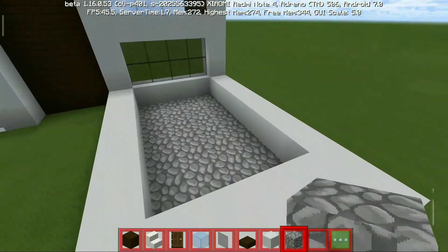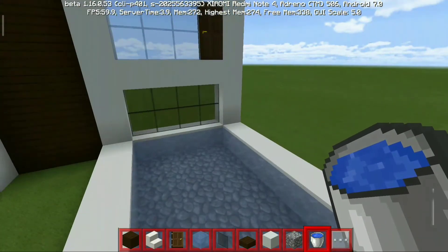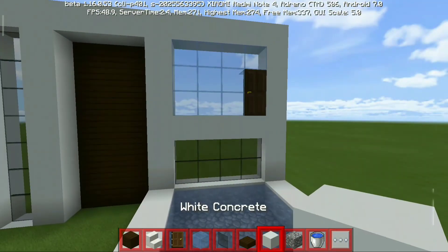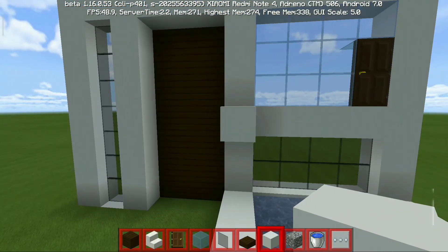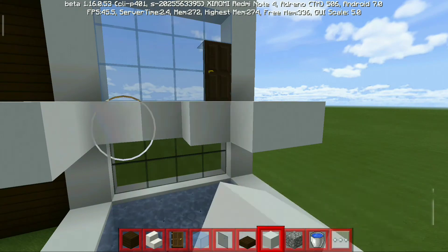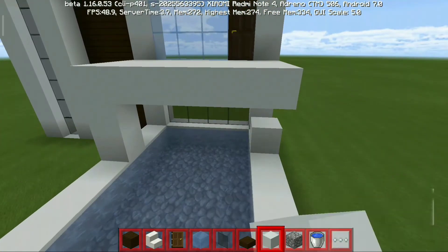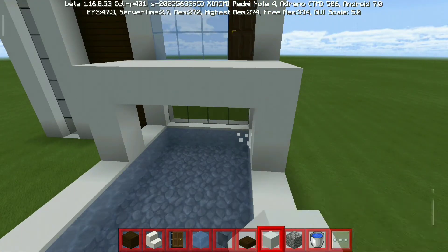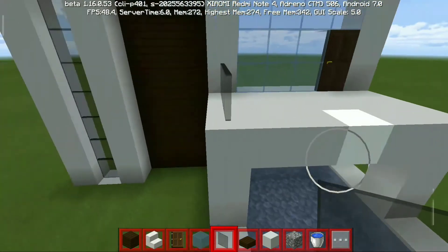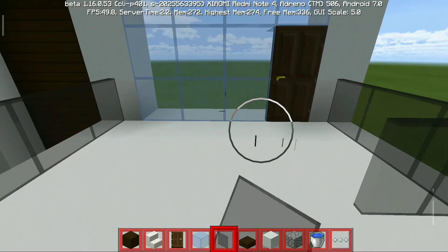Setelah kalian taruh lantai kolam berenang, kalian kasih air saja kolamnya. Jika kalian sudah mengisi kolamnya dengan air dan sudah bikin sampai airnya tenang, maka langkah selanjutnya adalah kalian taruh blok di sini sampai 3 — satu, dua, tiga. Habis itu kalian taruh kaki penyanggah buat balkonnya. Setelah jadi seperti ini, kalian kasih kaca hitam di sini, fungsinya biar kita nggak jatuh ke bawah.